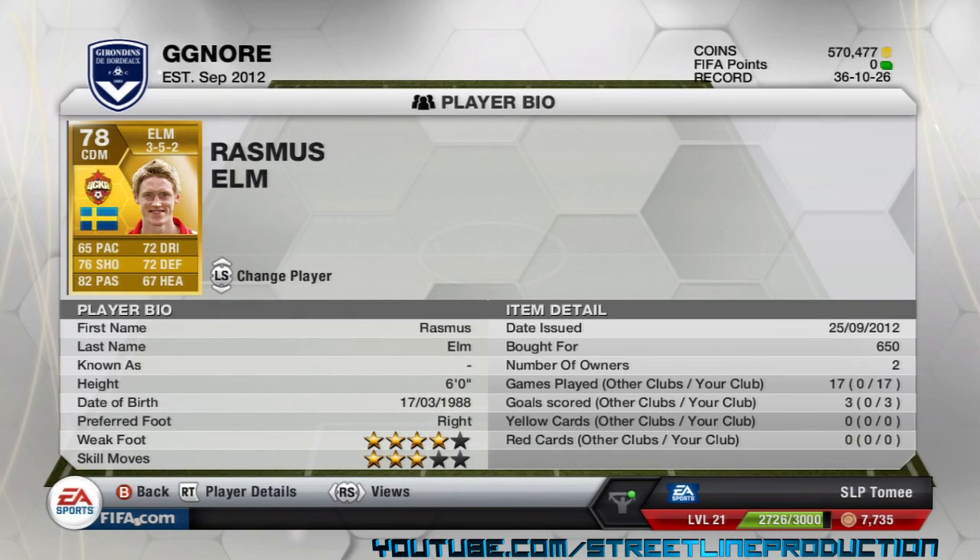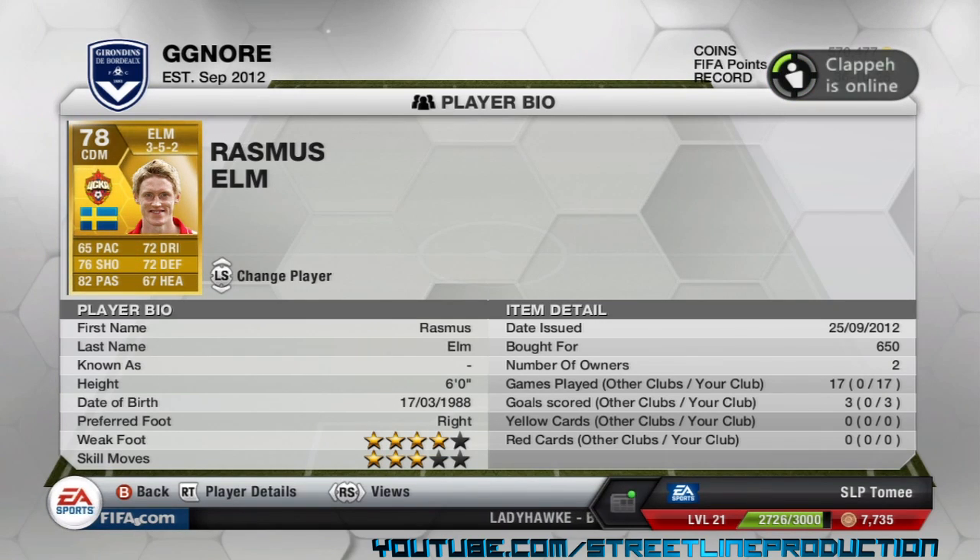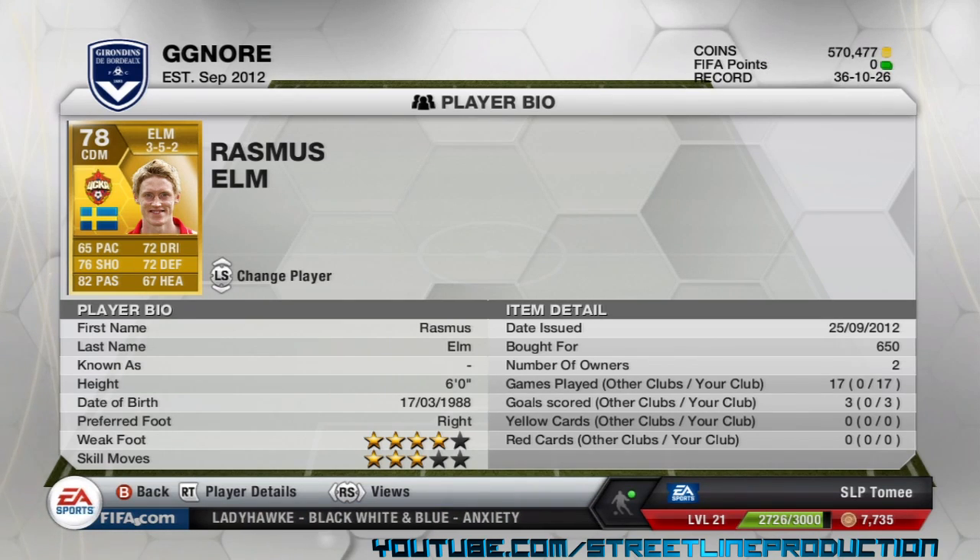The other centre defensive mid I've got is Rasmus Elm. At first I was thinking he's only got 65 pace, but his other stats are amazing. His shooting feels like more than the 76 it shows. His passing is 82 — the crossing, short passes, and through balls are really good. His dribbling is not bad either and he's got 4 star weak foot. I picked him up for 650 coins and I've scored some absolute screamers with him.